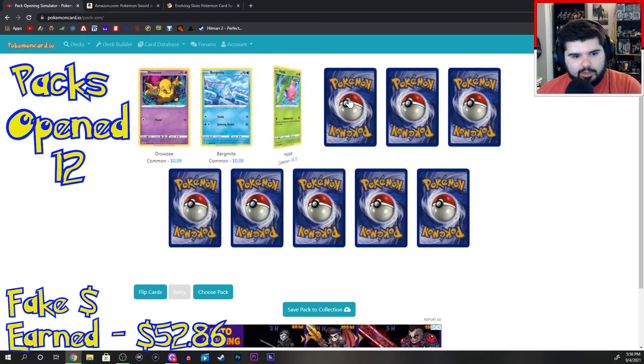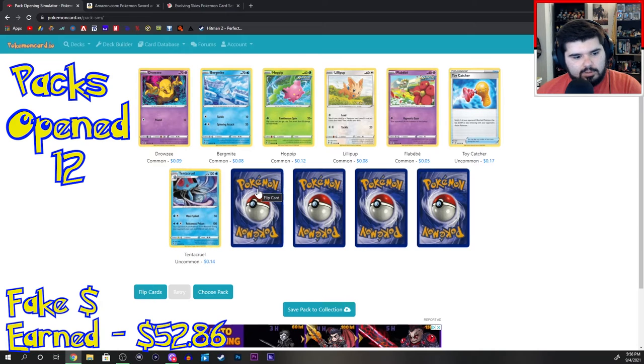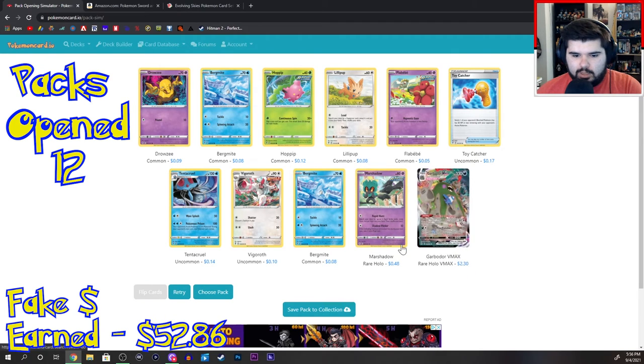Drowzee, Bermagate, Hoppip, Lillipup, Flababy, Toycatcher, Tentacruel, Vigoroth, Bermagate, Bergmite, Marshadow. Another freaking Garbodor.